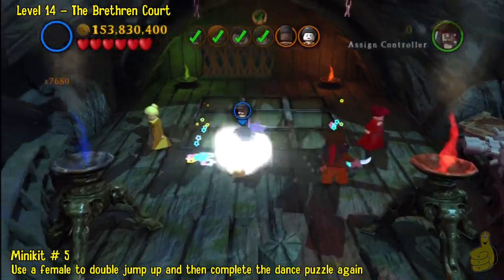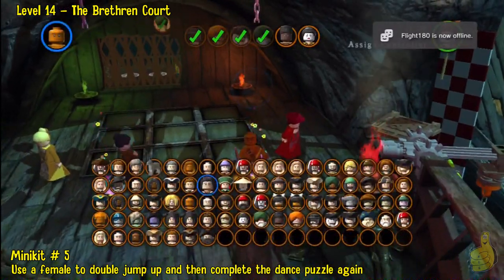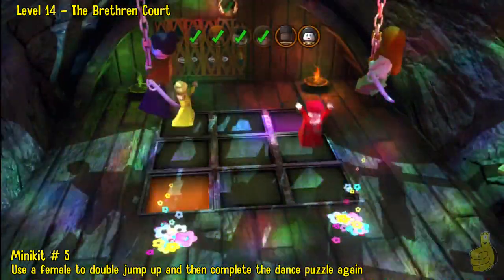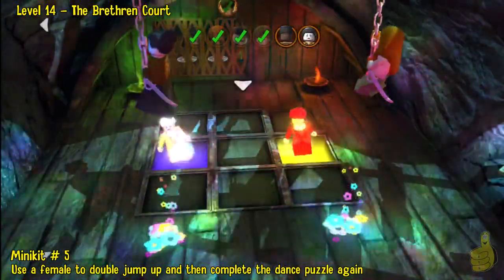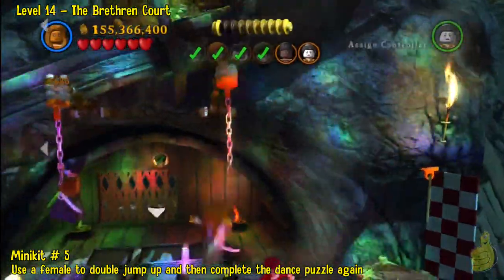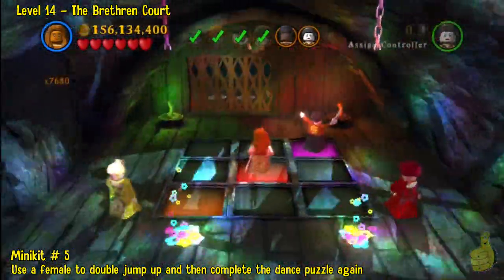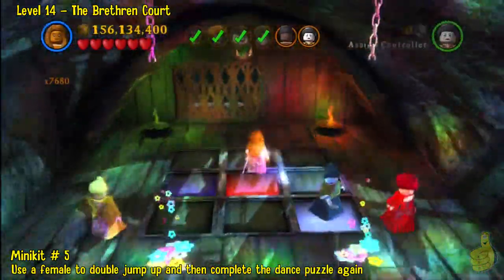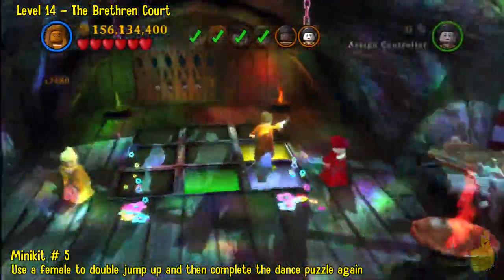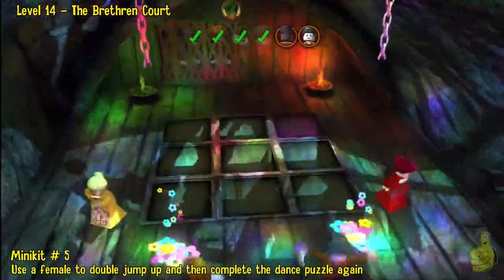Alright, now we got two hippie hop spots, so we'll go ahead and pull out two females. You do have to actually select both females. Once you jump up there the other one will jump — otherwise the other one will just sit there jumping back and forth. So unfortunately you have to go through and complete another dance puzzle — it's basically the same thing. Finish the puzzle and right where the little disco triangle is flashing, it'll provide us a minikit. I wasn't paying attention — I thought they were showing me something cool.